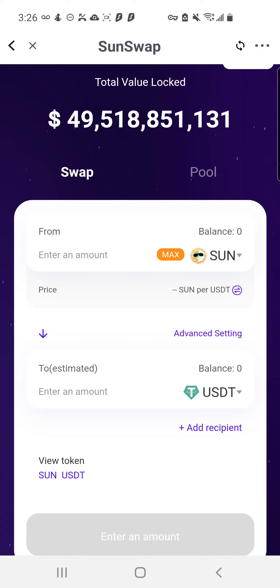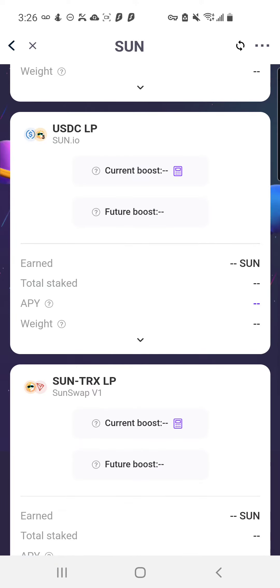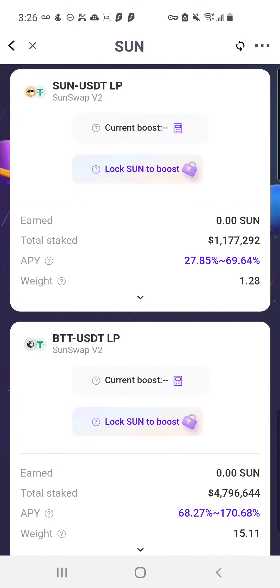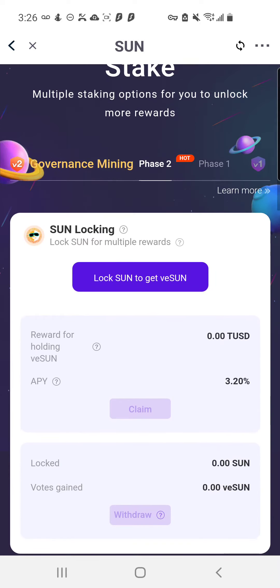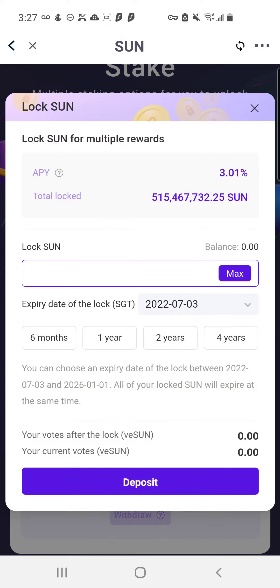I'm not here to tell you what to do with your earned crypto, but what I've been doing is locking up my Sun because I'm viewing this project as a long-term play. All my Sun rewards from the two pools — the Sun/USDT LP and the BTT/USDT LP — I'm locking up to boost my mining power and earn more Sun faster. I'm also earning some yield; it's about 3%, which is better than a regular bank account.